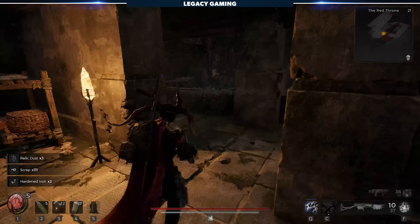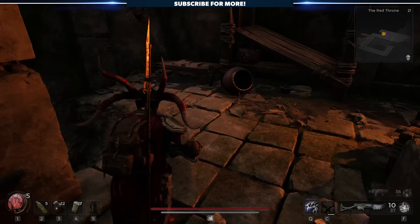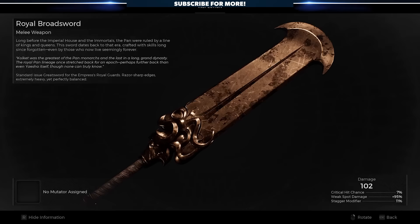When you wake up, you'll be deep underground. Explore the area, and you'll eventually come to this room. Lying there, ripe for the picking, is the Royal Broadsword — your first of many secrets throughout this video.